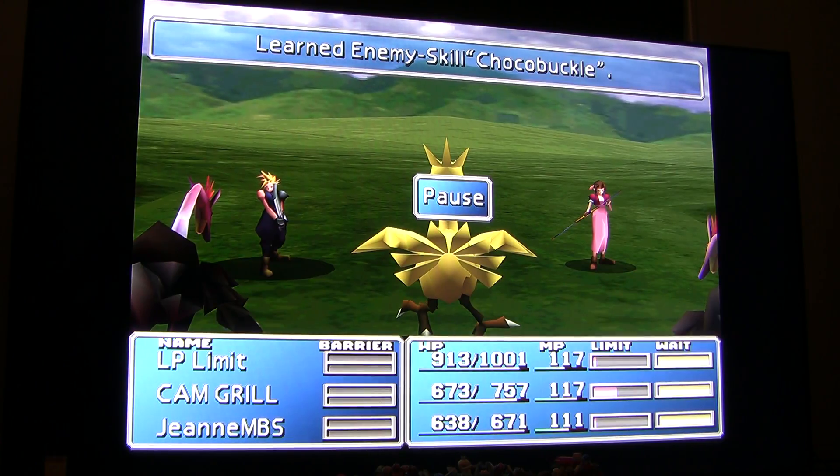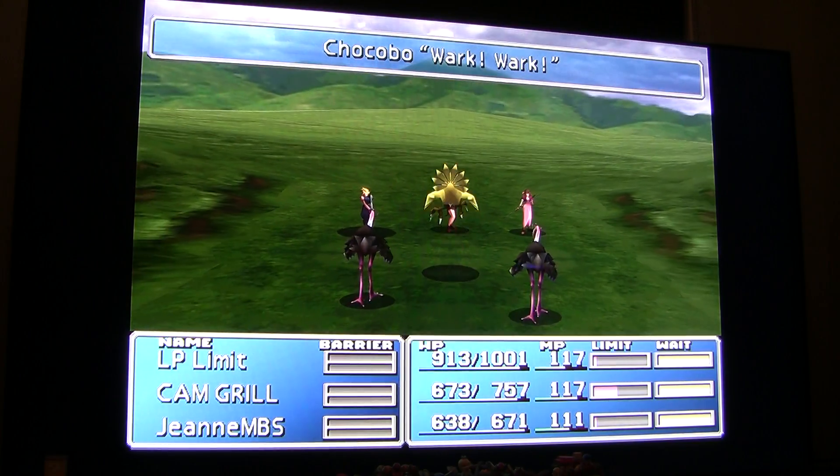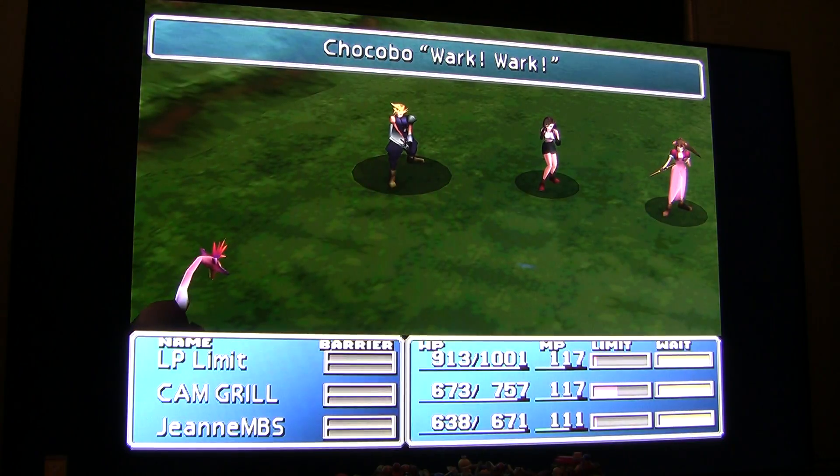I believe there is another encounter that also works, which I think is with the two elephants. Or the encounters that work are the two birds, or the chocobo with one royal bursan, and the chocobo with the two elephants. I think those are the ones where you can use the level 4 suicide, and then we got that — learning Chocobuckle.